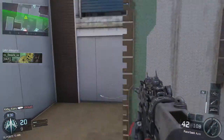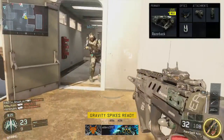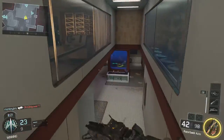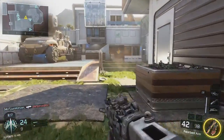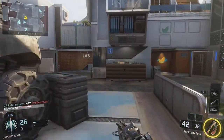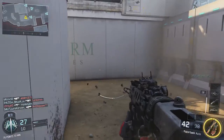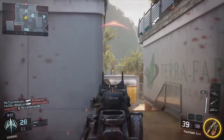Moving on to the attachments, we have the ELO sight, grip, extended mags, and fast mags. The ELO sight isn't necessary — in fact any sight on the Razorback isn't necessary — I just prefer it with a sight. The ELO sight, which is the Emitted Light Optic with a floating illuminated reticle, is just better than the red dot sight as it takes up less space while aiming down your sights.